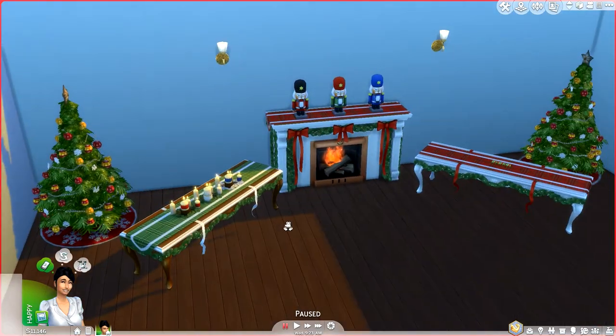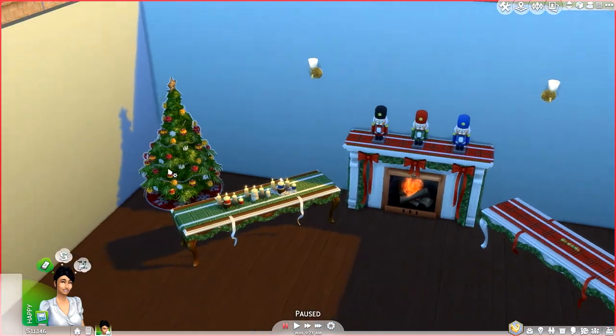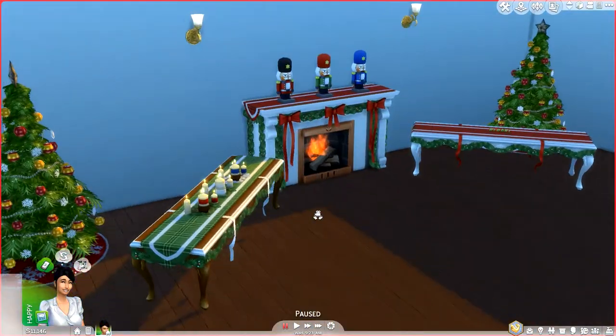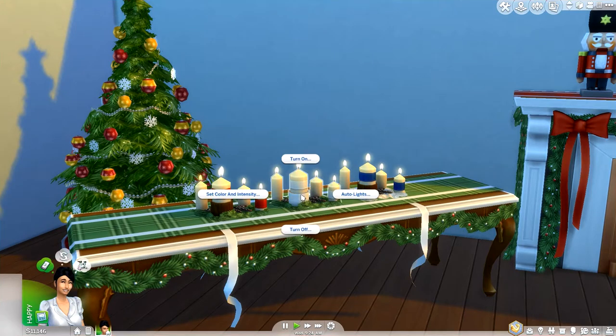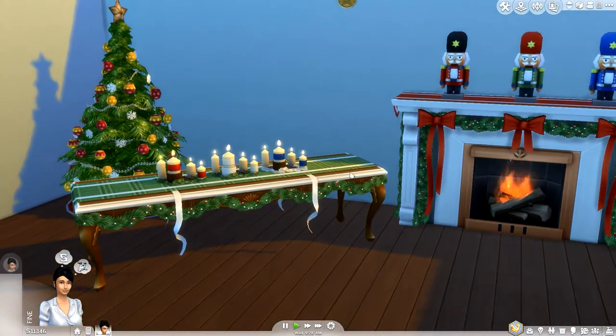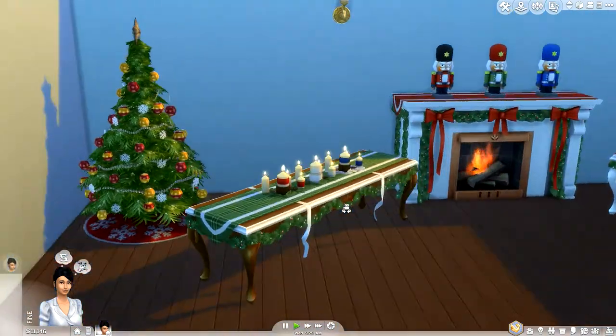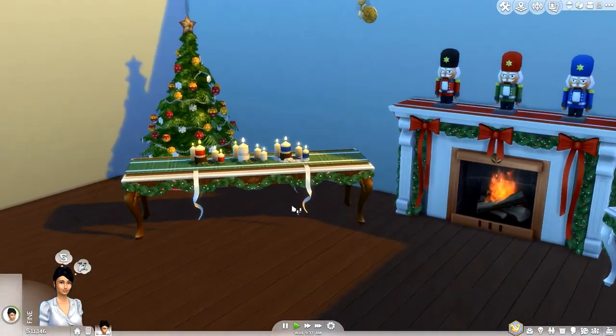Most of the things here came with three different color options. The trees didn't come with this — they're from before, just updated from the previous holiday pack. So we've got some new candles here which just work like any other; you can turn them off and use the normal settings you get with candles, and they come in three colors. The same with these new tables — they have a nice decorative feel to them, and again you've got the same three colors: red, white, and blue.